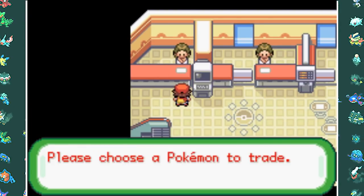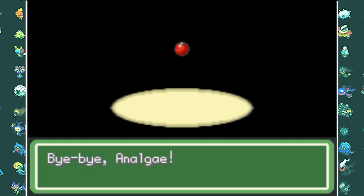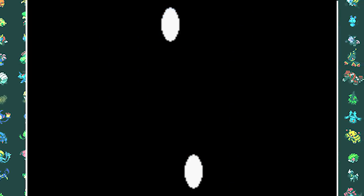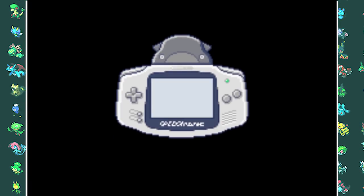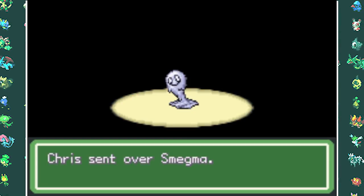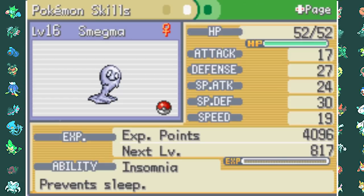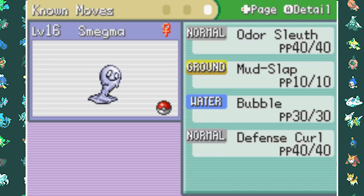We can do Wonder Trades here. I'll be doing nine Wonder Trades total: one before the first gym, then one after each gym badge. We say goodbye to Analgi and receive Smegma the Semdrop, a Normal type already at level 17. With no gym badges yet, we're in for a rough time. The moveset and stats aren't amazing but we can work with it.